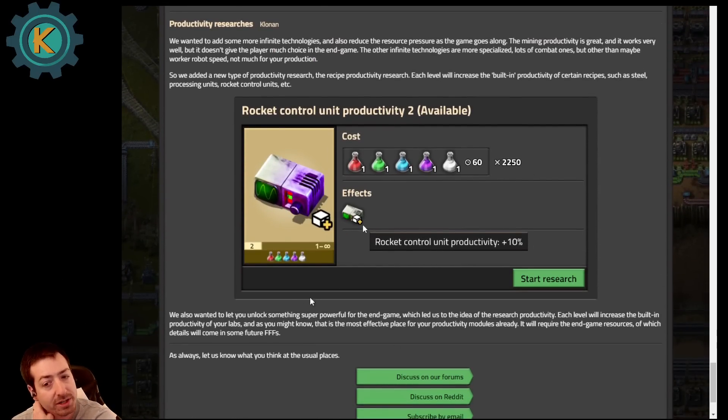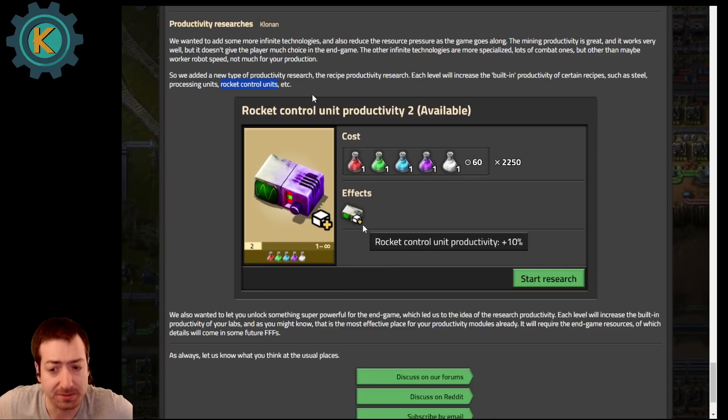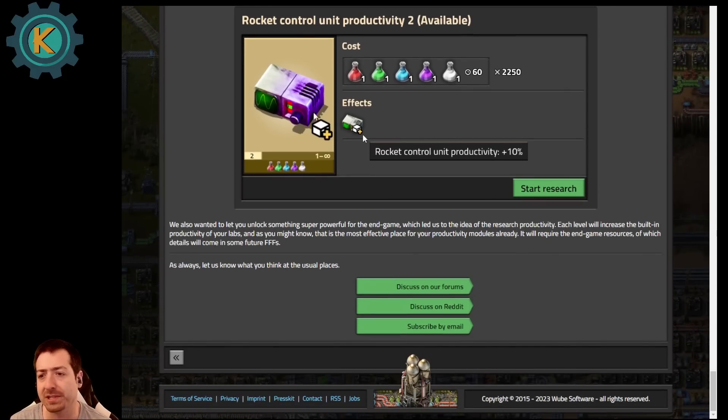Finally, they talk about productivity infinite researches — woohoo! Something else to do with your infinite science in the late game, and it'll reduce the resource pressure as the game goes along. Mining productivity is great but it doesn't give the player much choice in the endgame, and the other infinite technologies are more specialized and mostly combat — worker robot speed is really the only one. So they added a recipe productivity research which can increase the built-in productivity of certain recipes such as steel, processing units, and rocket control units. Making something like steel more productive is a big deal — 10% more steel for the same inputs completely changes your factory and saves you tons of iron.